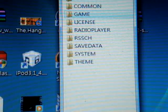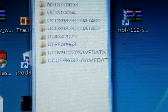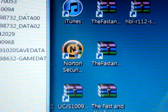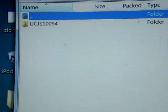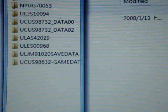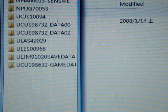The last thing to do on your computer is go to PSP and then save data. Drag the save data you just downloaded — the UCJS10094 folder — into the save data folder. Just drag it inside. Once that's done, you're done with your computer, so close it.